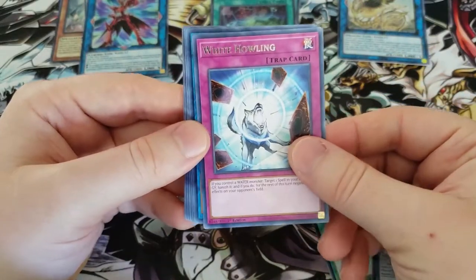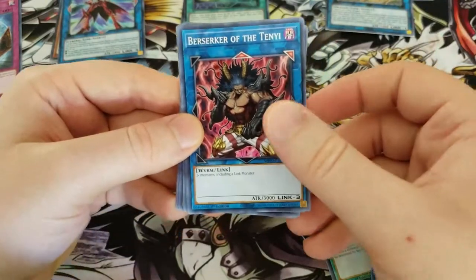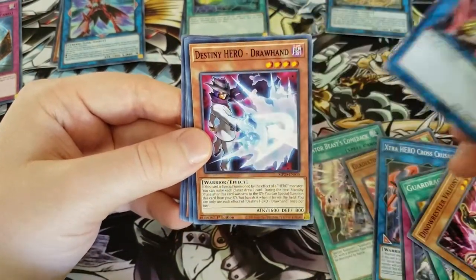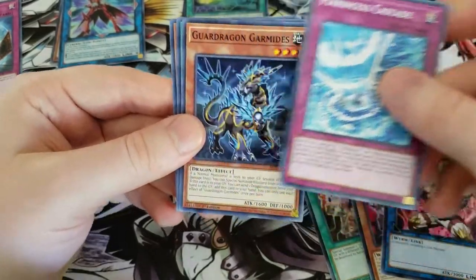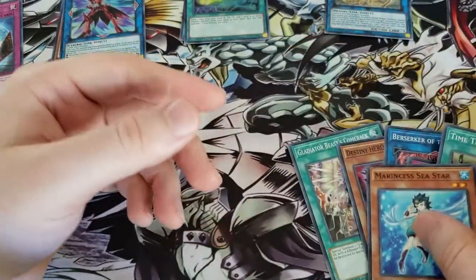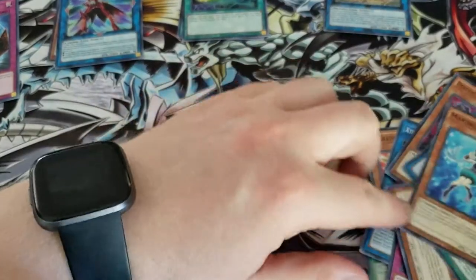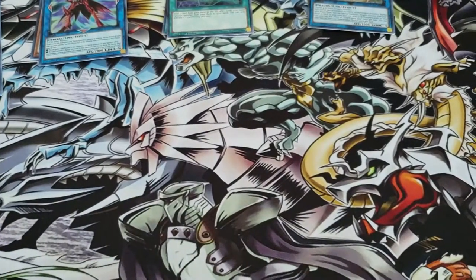White Howling for our rare. Setting these off to the side. Berserker of the Tenyi, Destiny Hero Drawhand, Morincis Cascade, Guard Dragon Garmides, Time Thief Hack, Morincis Seastar. Pack 1 pulled an Elpy for our secret and Signet Mining — not too bad.